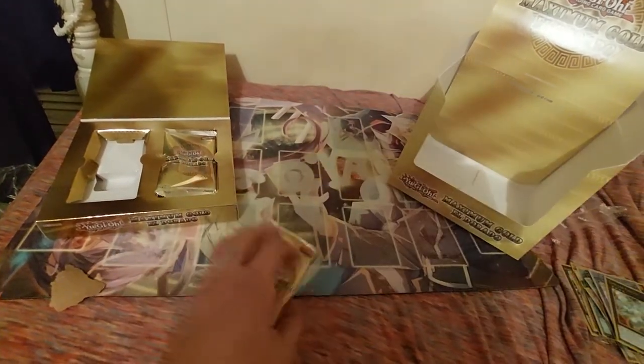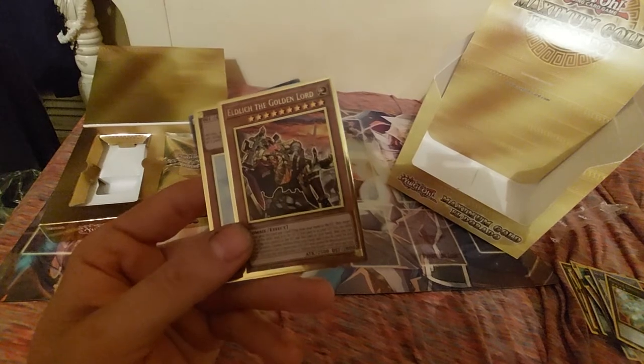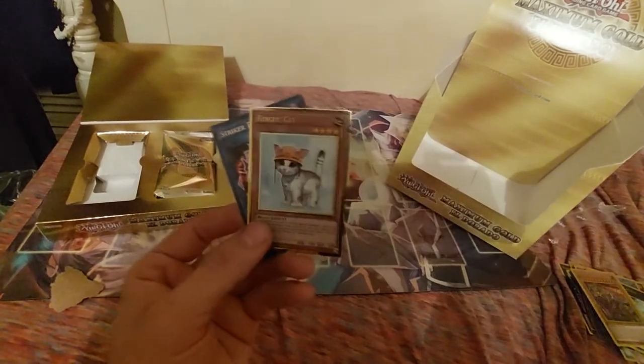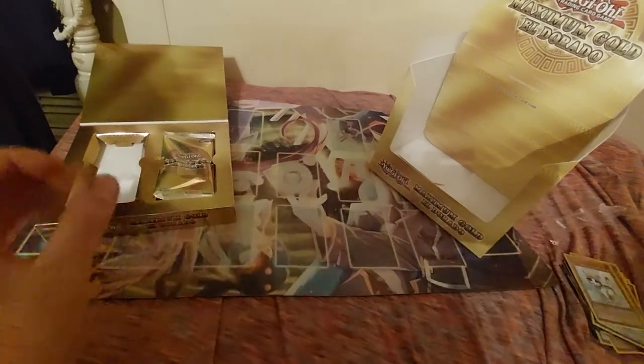Then we got Signet Mining and a Marionetter. We're getting all sorts of new PGRs. We got Abyss, Ancient Cloak again, Bow Wow Bark, Urgent Schedule, and another upside-down card — we got another Eldritch of the Golden Lord! We're going to be giving that one away as well. Now we have the original art Rescue Cat, and the other one was the alternate art. Our pulls have been lit.